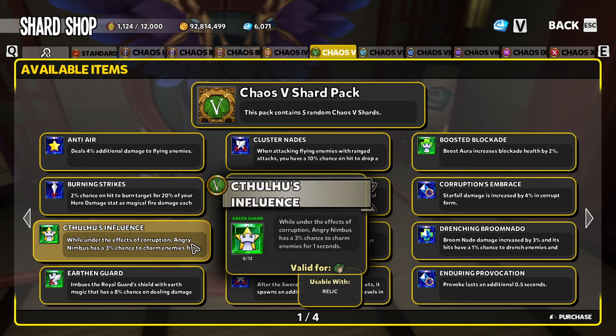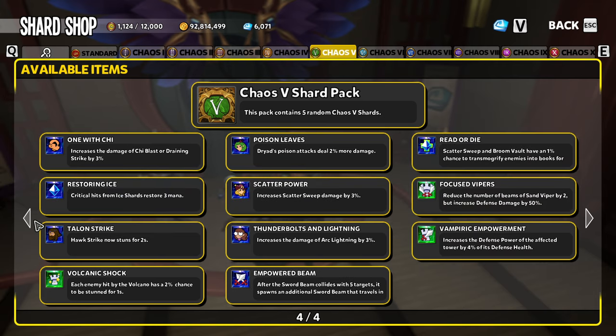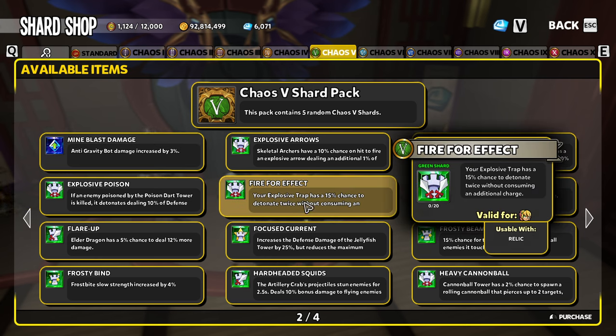Chaos 5 happens to be the worst shard pool in the game — there are more shards here than in any other tier, with 47 total shards. There's only a 2.13% chance of getting the shard you're looking for. Say you're after Fire for Effect for your Explosive Traps: you'd need 33 packs for a 50% chance, 65 packs for a 75% chance, 107 packs for a 90% chance, and 409 total shard packs for a 99.99% near-guarantee.